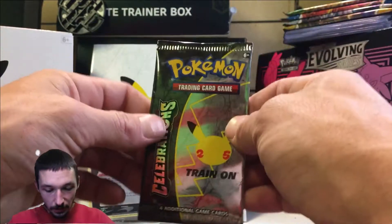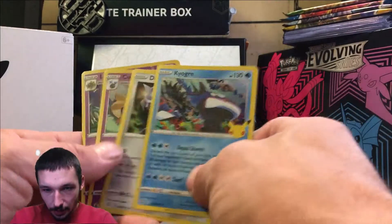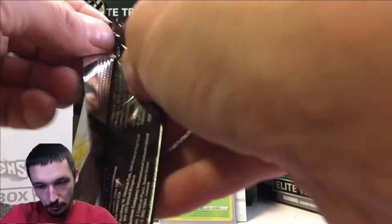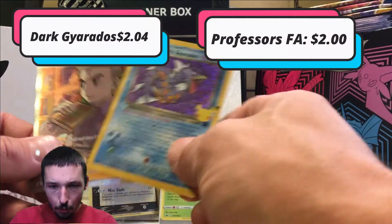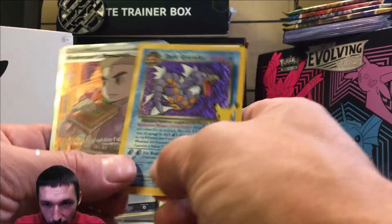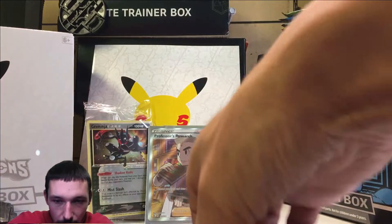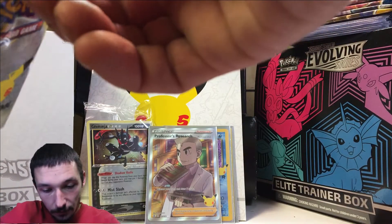If you haven't checked out my short series, go check it out — I pulled a decent pull from Evolving Skies yesterday. Pack one: we got a Kyogre, Dialga, Cosmoem, and Lunala. Pack two: we got a Cosmog. Then — very nice — we got a double hit! We got the Dark Gyarados and the Professor's Research. We're going to sleeve both of those up. We have not pulled this Dark Gyarados yet, so that is an extremely good hit. Love getting that Dark Gyarados — it's from the Team Rocket set, which is my favorite set.